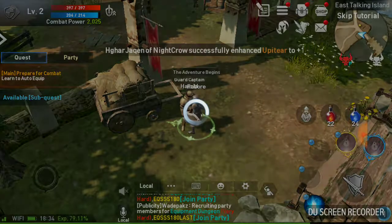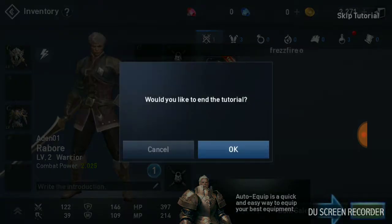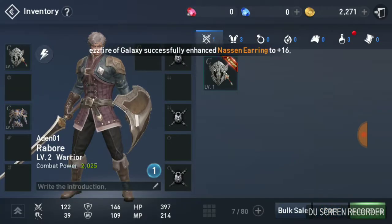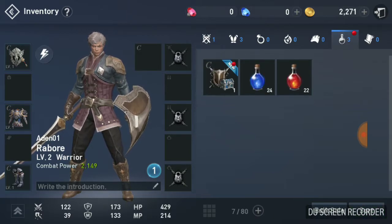Can we do this now? Yeah, you can do auto-equip as well. If you're not sure about your gear or you've got a lot of stuff in your inventory, you just do quick auto-equip and it'll equip your best gear to increase your combat power. So you want to keep increasing your combat power, and almost anything you're doing helps with that.